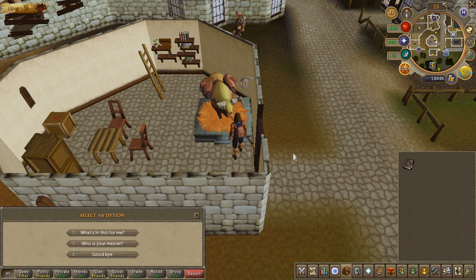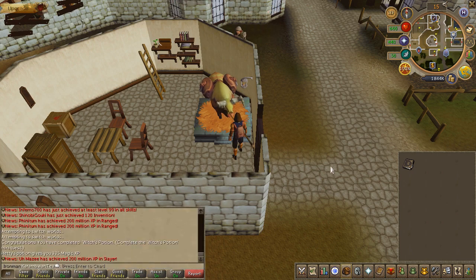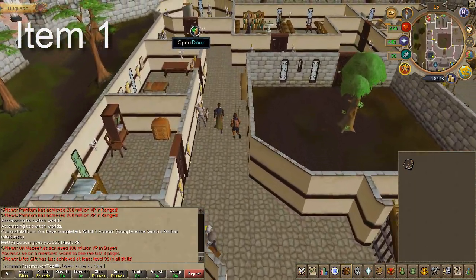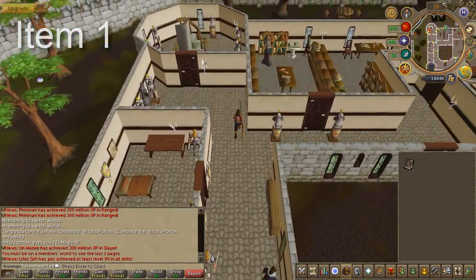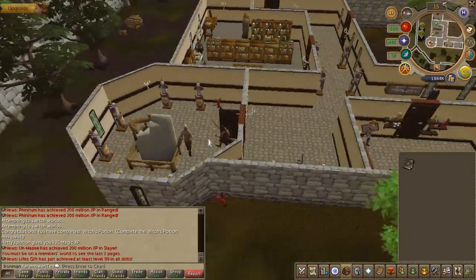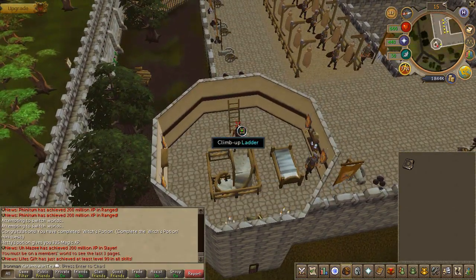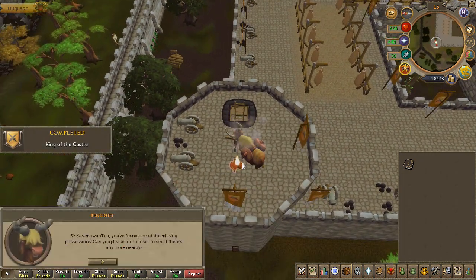The scrapbook will give you ideas of where to find the items. Since we're here at Varrock, there's one item here. Go to the Varrock Castle on the northwest wall, climb all the way to the top, and you'll find a fox pelt.